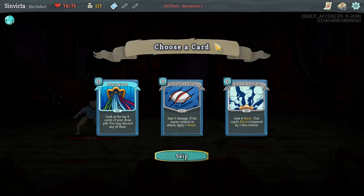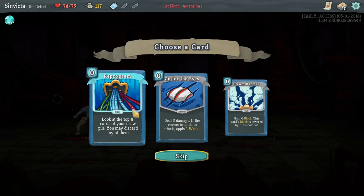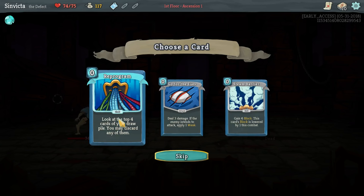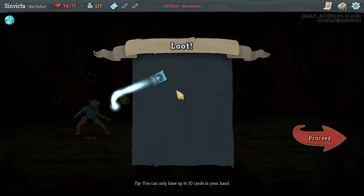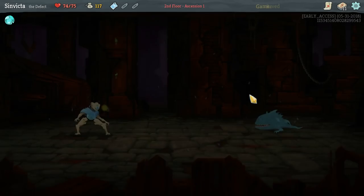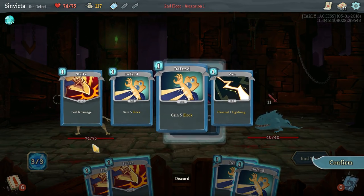It's cool to reintroduce them to a character that I'm very familiar with at this point. We have Reprogram, Go for the Eyes, and Steam Barrier. I'm a big fan of Go for the Eyes. Reprogram is also not that bad either because it lets you dictate exactly what cards you're going to get. This time I'm going to go for Reprogram, but Go for the Eyes is very nice especially since it gives you the ability to put Weak on something - that sort of hard damage mitigation is very nice.